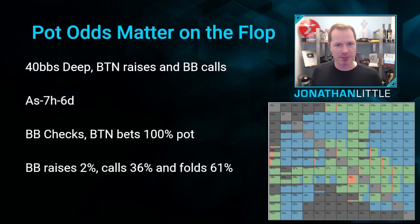The GTO strategy for the button will use mixed bet sizes. Typically their pot size bet will be with a stronger, more polarized range, and their smaller bet would be with a more linear, medium-strength range. We're going to see how you should defend assuming your opponent plays well and bets pot. In this scenario, the big blind raises very infrequently — only 2% of the time with hands like A-10, A-9, 7-6, and some draws.